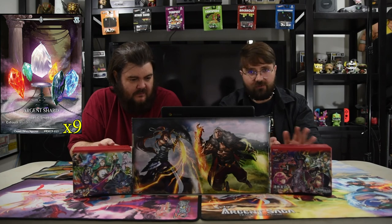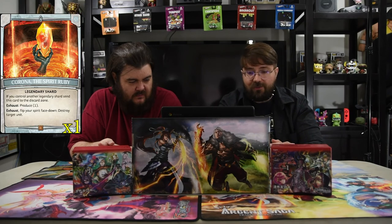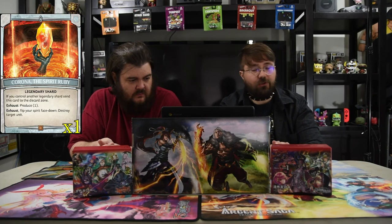Speaking of shards, we have nine Argentine Shards straight up. The special one is Spirit Ruby, the legendary shard that everyone needs to run — exhaust and flip your spirit face down to destroy target unit, which is what it'll mostly be used for.